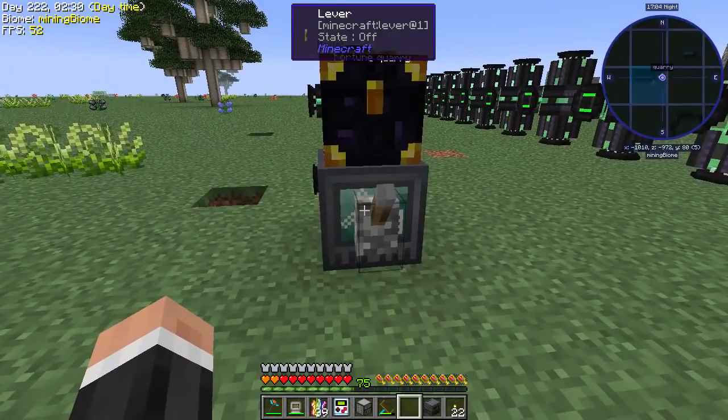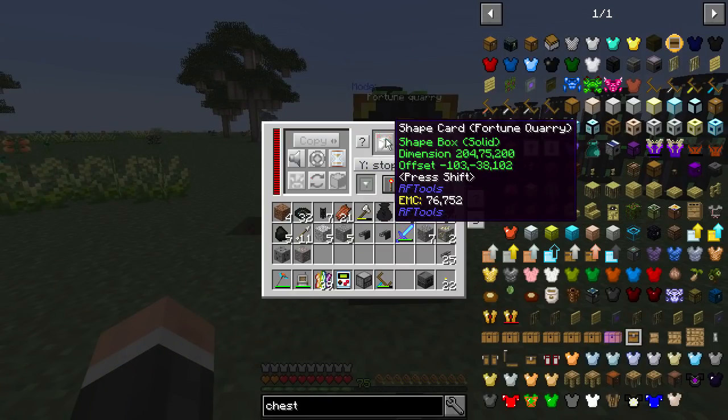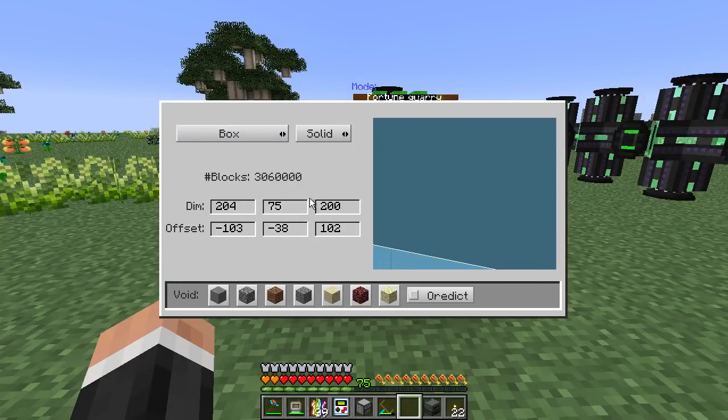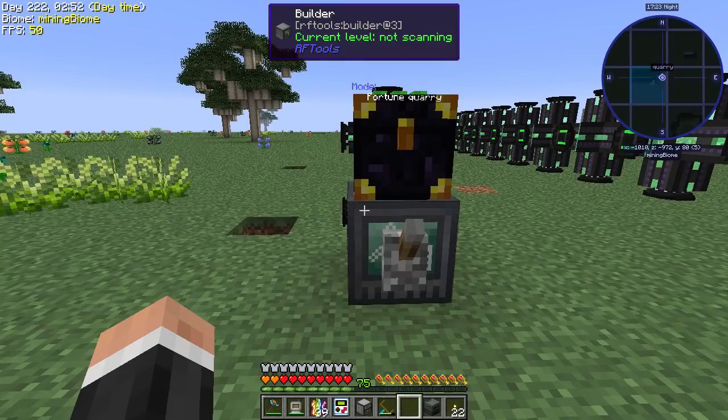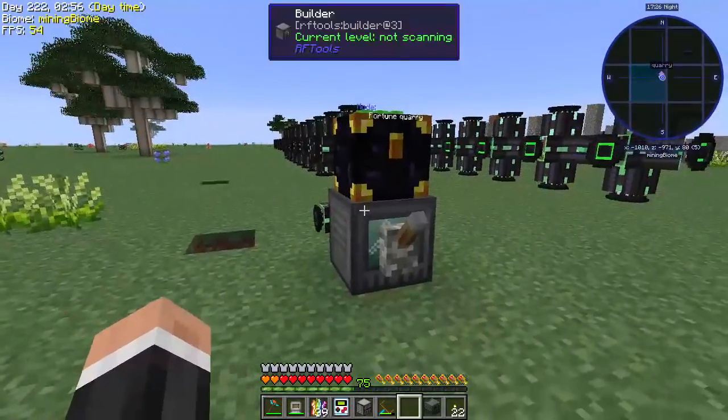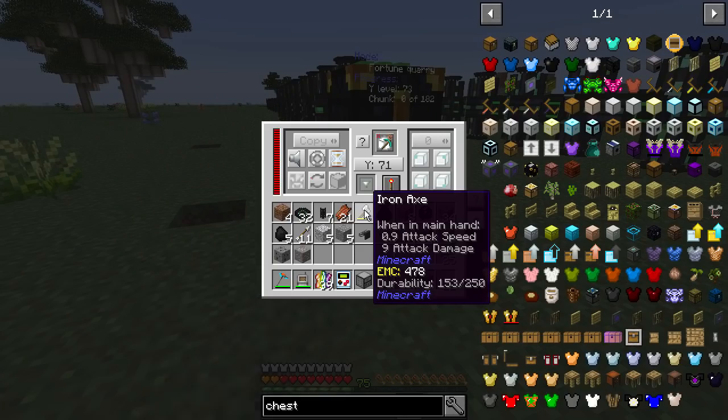If you shift-click the shape card like that you can actually edit the area like this. It comes up as around three million blocks, so that should be quite good. I find it easier to just shift-click the corners and set it that way. Let's see how crazy this is going to be.